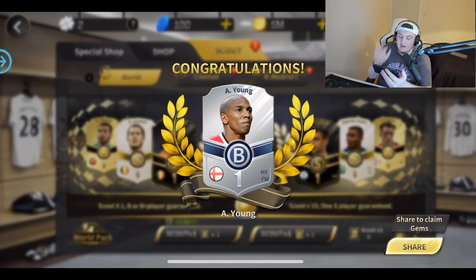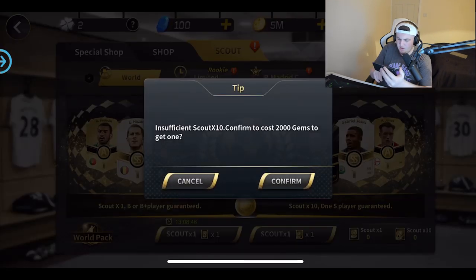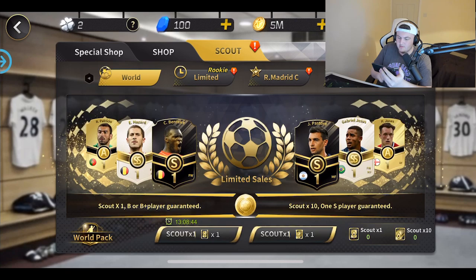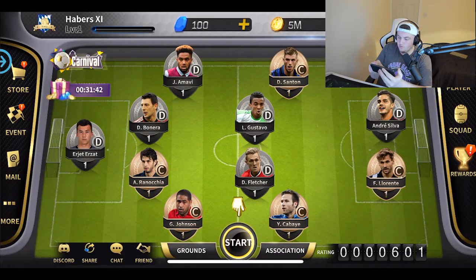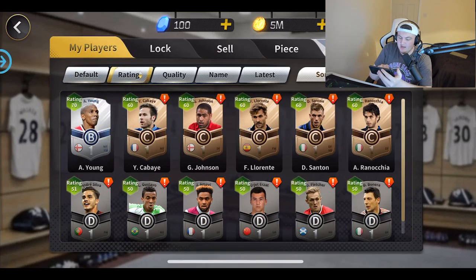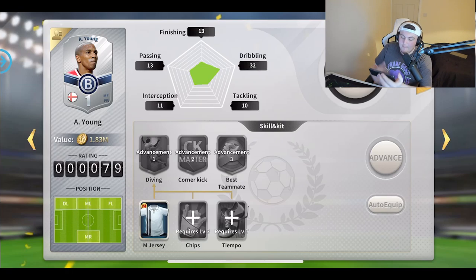It costs 200 gems to get a scout — we confirm and get ourselves a silver Ashley Young, which is not too bad. Let's check his rating in our players list. Ashley Young is 70-rated, so that's better. By equipping a jersey you actually up his rating — we've upped his rating by nine, which is pretty cool. He's got decent dribbling but not the best tackling, passing, or finishing.